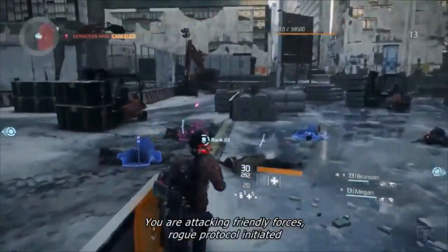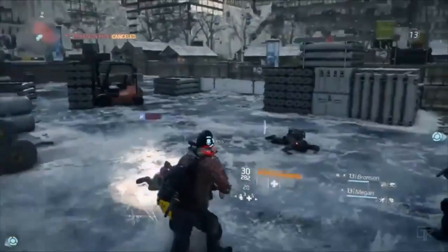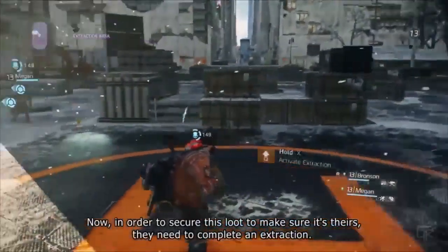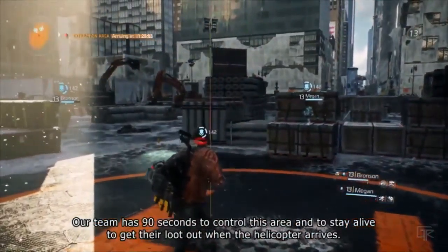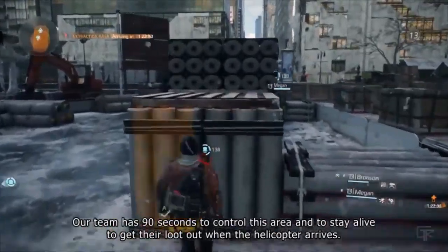It looks like they've decided to just take out the new players and take all of the loot for themselves — triggering 'You're attacking friendly forces. Rogue protocol initiated.' Now in order to secure this loot and make sure it's theirs, they need to complete an extraction. Our team has 90 seconds to control this area and stay alive to get their loot out when the helicopter arrives.